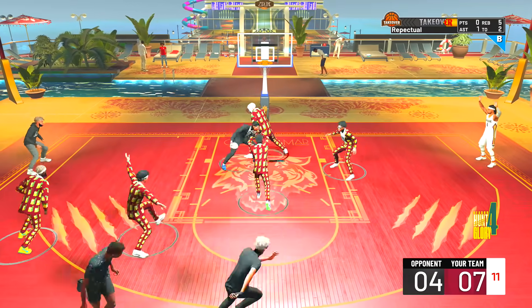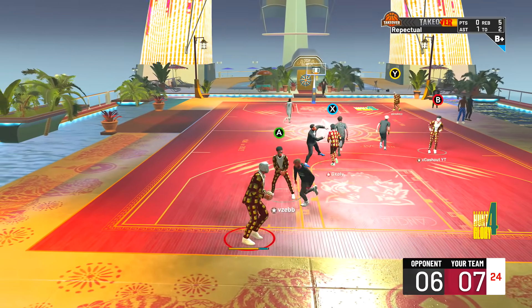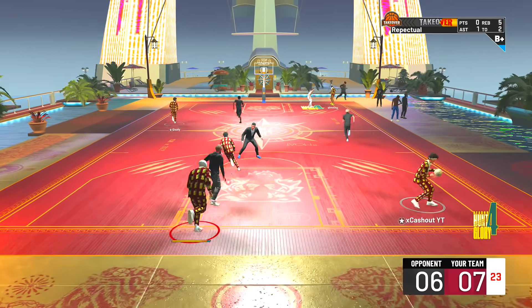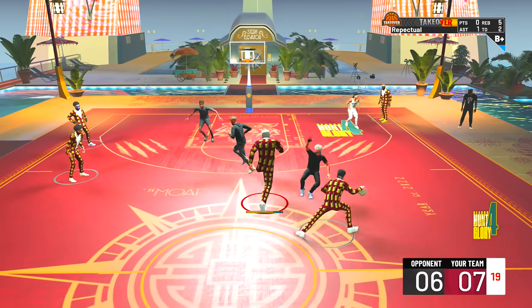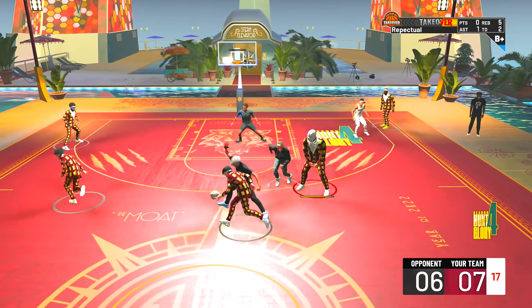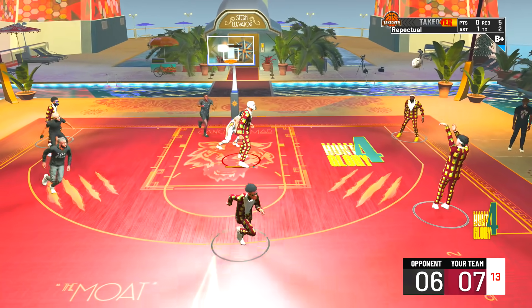He takes a bad shot — I try to get the board, they get the rebound, I'm in the paint. Don't do that — and he makes a 28-footer on a contested shot. That hurt my feelings! I've got Hall of Fame Rim Protector on, I'm seven foot three — you know how the paint defense is though.